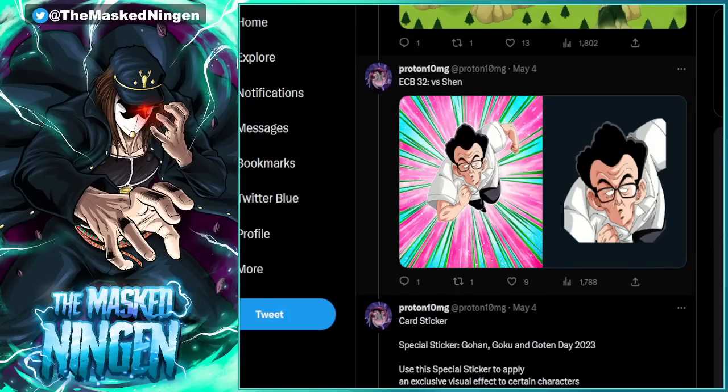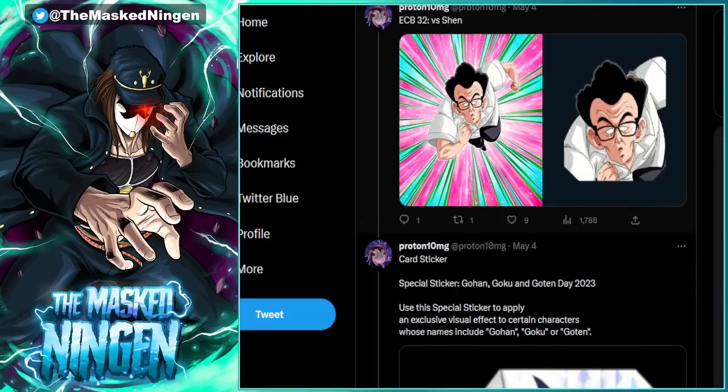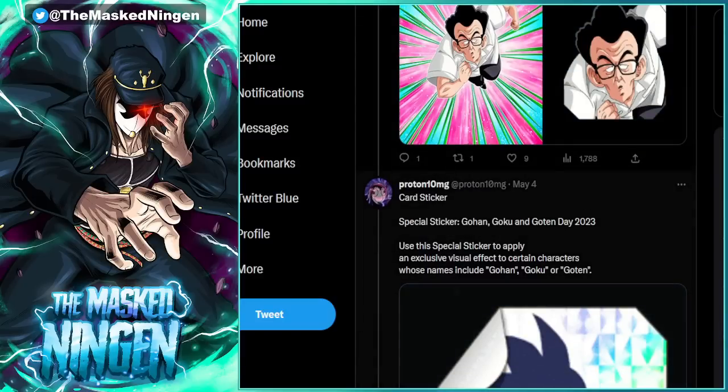It included a bunch of stuff for Goku Day, or as it's often now referred to in Dokkan, Gohan, Goku and Goten Day, because we get a bunch of content spread out around the same time. Obviously, May 9th is Goku Day because 5-9, Gohan is 5-8, and then Go-10, 5-10. So those three days have collectively become known as Goku, Gohan and Goten Day, across a couple of days where we randomly get stuff to come out.